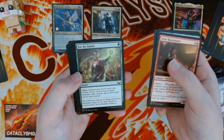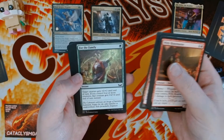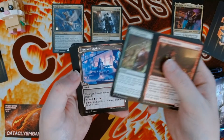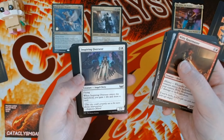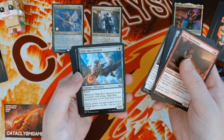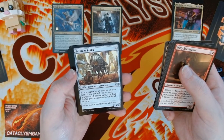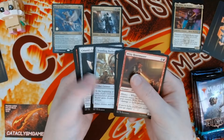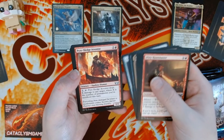For the Family — single green instant, target creature gets plus two, plus two until end of turn. If you control four or more creatures, that creature gets plus four, plus four instead — I like that, that's pretty good. Nice art deco art too. An angel — two and a white, flying, when it enters gain a life, draw a card — that's pretty decent. Scuttling Butler — at the beginning of combat on your turn, if you control two or more multicolored permanents, Butler gains double strike until end of turn. Four-one for three — not bad.